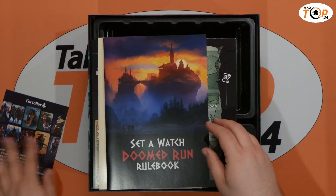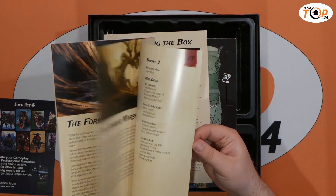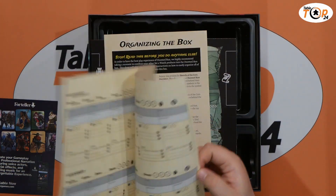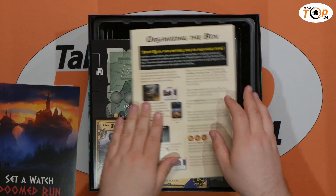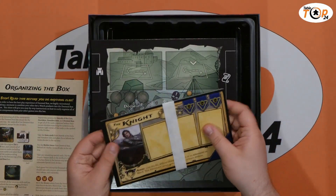We've got some promotional material, our rulebook which adds some additional information to the campaign itself, and how to organize the actual box — we always like that. And we've got our new adventurers.